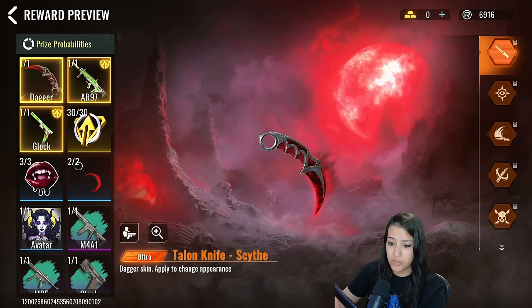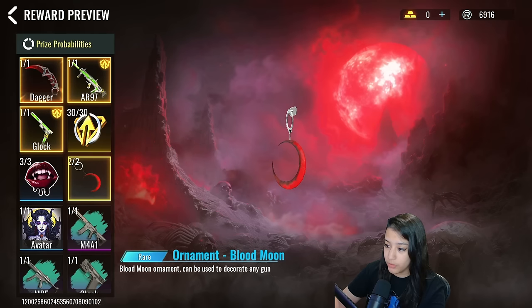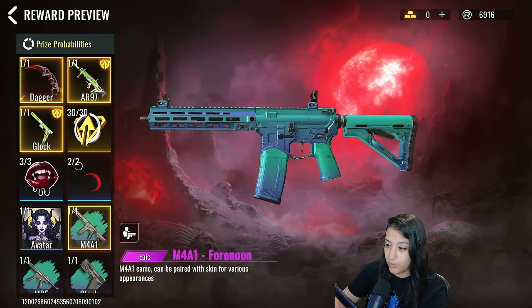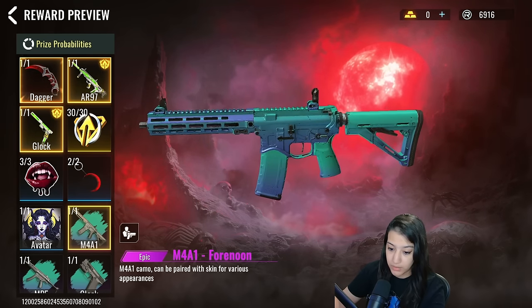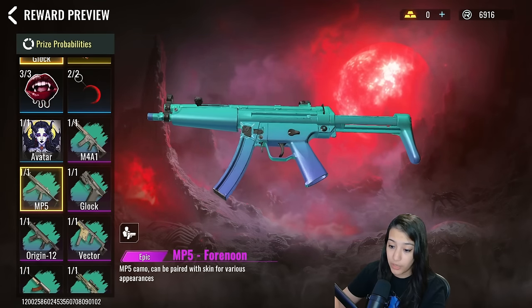What else is in this stash? We have a sticker, we have a little ornament which looks very, very nice. We also have an avatar, and then we also have a bunch of camos, which are actually epic camos. You can see that it is a gradient camo, so this could be combined with other skins and could look very, very sleek.